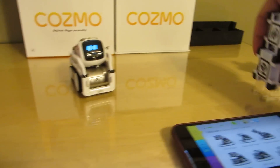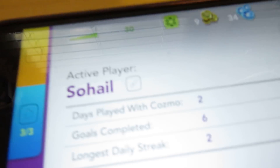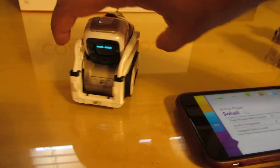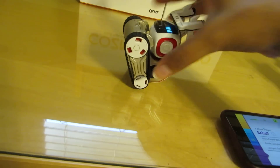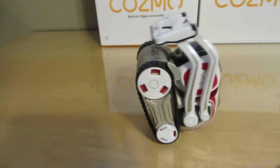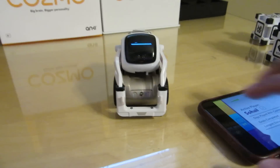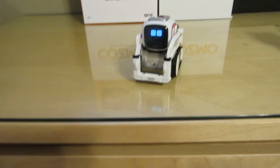Some other things you can do with him are obviously these other activities. It shows my information here — how many days I've played with him, goals completed, long daily streaks. You can pick him up, shake him a little bit, and actually move him upside down.